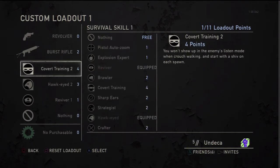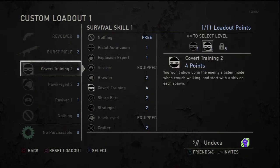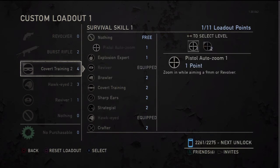These are essentially your perks. I'll go over each one here as we go through them. I have three equipped right now. I'll start at the top where you have nothing and go down through them, showing the second variant so you can see what they do. Pistol auto zoom — I really haven't seen a use for it to be honest, so I'm going to go to the next one.